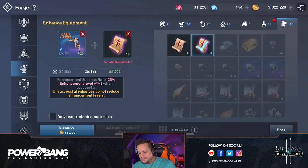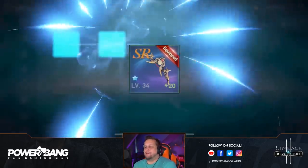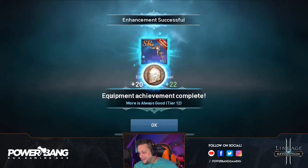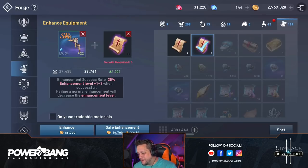We can no longer safely enhance. So I figured it out — we've actually just hit a brand new threshold. We've gotten to level 20, which means we can no longer fall below level 20. So we're just going to do a normal enhance here. Let's see if we can get up even further. Yeah! Level 22, and we are moving up in our achievement tiers.